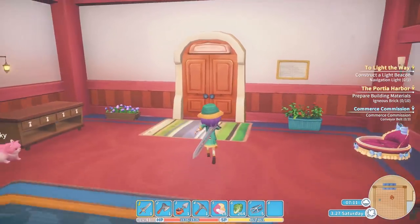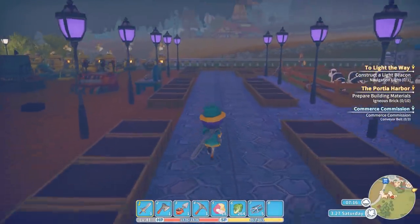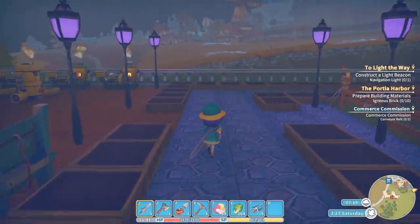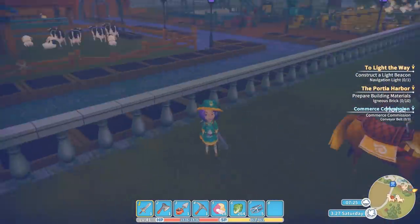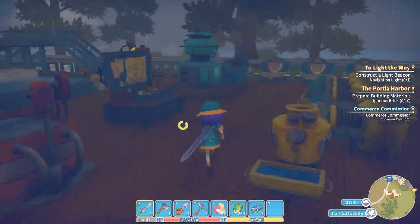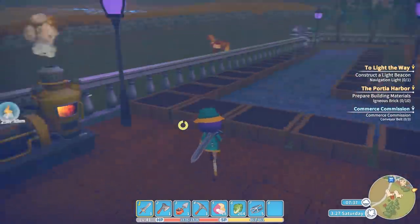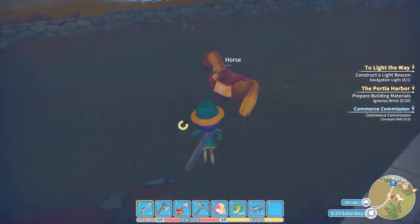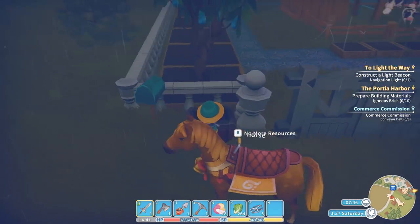Hello everybody and welcome back to my time at Porsche, where at the moment we've got a few things to do. We've got to carry on with these conveyor belts, and we just got the Porsche Harbor commissions. I need to make a load of igneous brick apparently, and we're also trying to work on making some concrete. I was slightly concerned that some of the commissions might already have gone, so I'll go have a quick look.